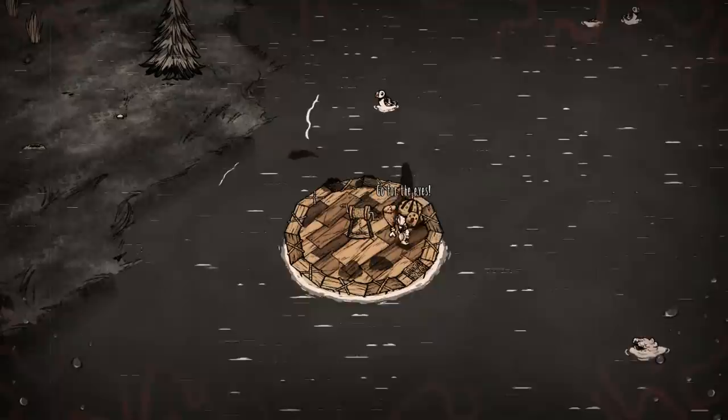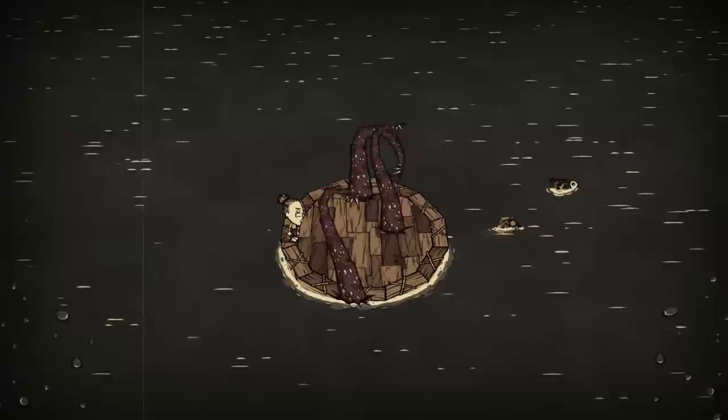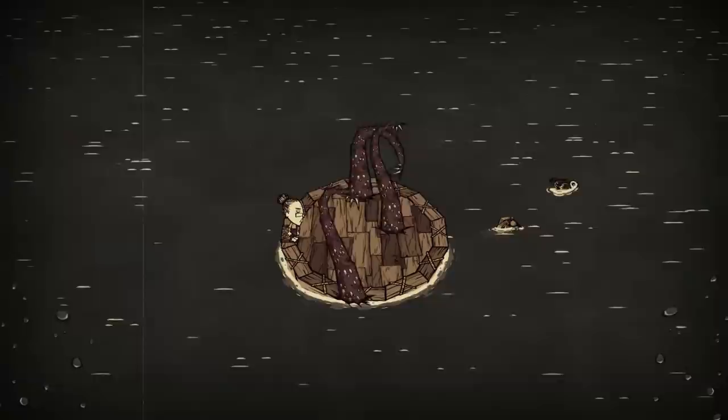Number 11: Tentacle Boat. Wickerbottom can spawn tentacles on probably the least wanted place. I personally don't know why anyone would do this, but surprise me if you find any use besides creating an execution platform.